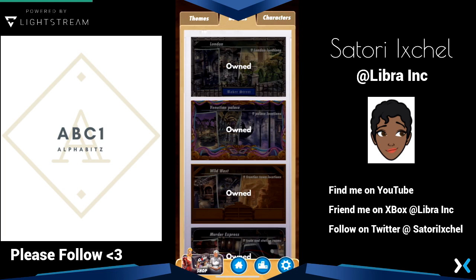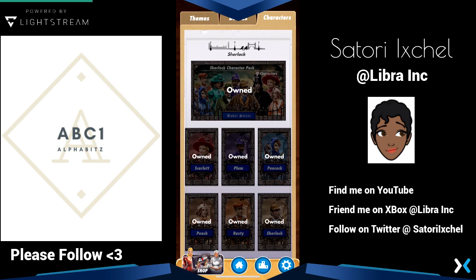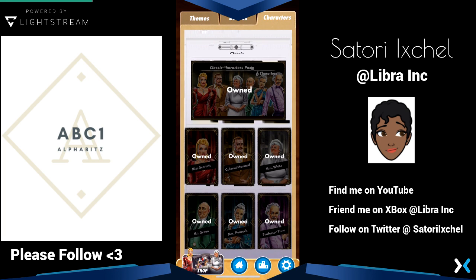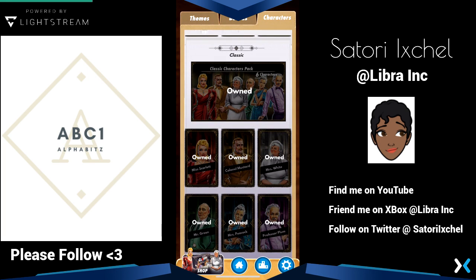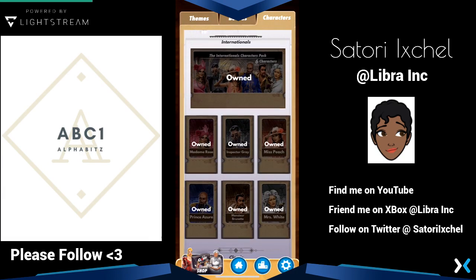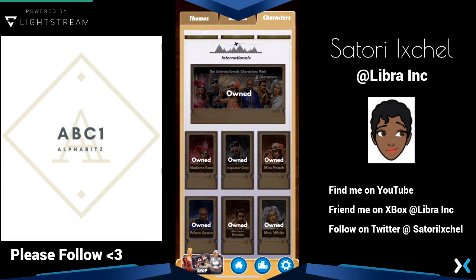You can buy boards individually, but I knew I wanted a lot of characters. I like to support diversity in games, and the first board only came with six characters — just the original characters — and it didn't have much diversity. So I definitely wanted to get some of the other characters. It comes with classic, and you can buy individual boards and themes. This particular one is the international characters pack.